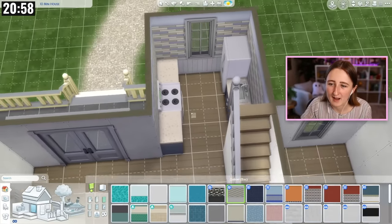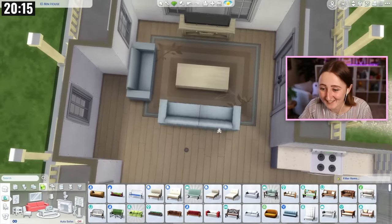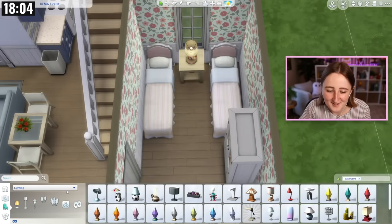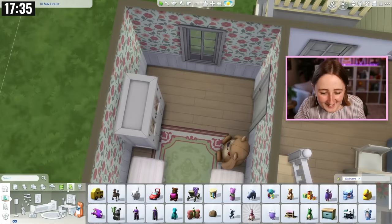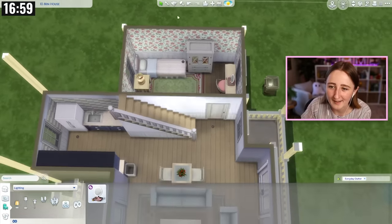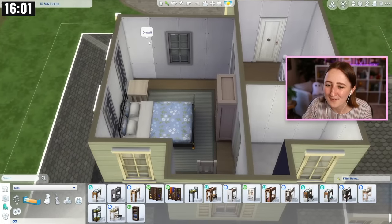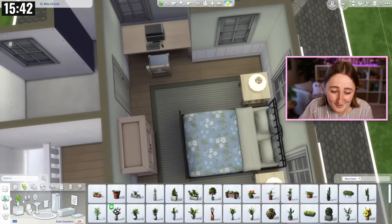This bedroom is bigger, so we can actually fit a full bed in there without scooting it into the wall. I've got the exact same kitchen layout, even though the shape of this downstairs is a little bit different. The living room layout is a lot better — this makes so much more sense. We can get a real table too, not a big table but a little one, and it can have some decor on it. I could actually maybe even get a door to go to the outside. I might be getting a little bit overconfident right now about timing, but I feel really good — knowing me, I will probably say that now and then really regret it later.